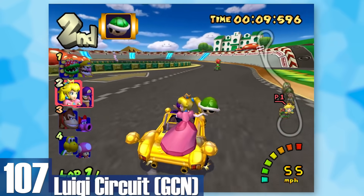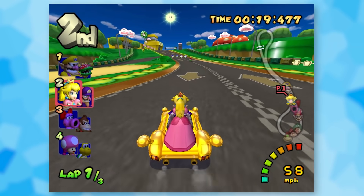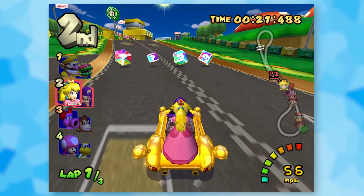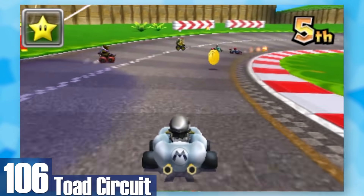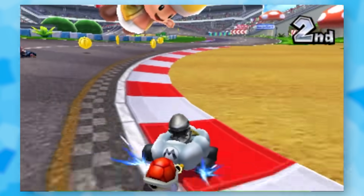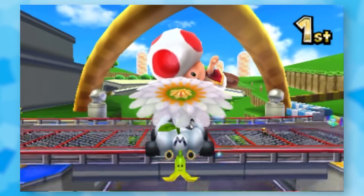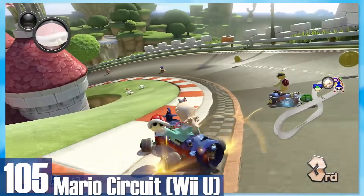107: GameCube Luigi Circuit. The classic starter course for Double Dash. The music is super chirpy and really gets you in the mood for racing. The track itself is minimal in design but the overall vibe it gives off is great. 106: Toad Circuit. There's really not much to add besides big Toad balloons — those are some large balloons. At least the gliding ramp adds some spice.